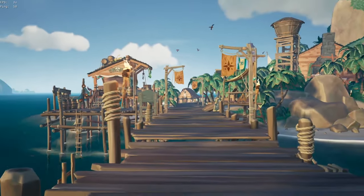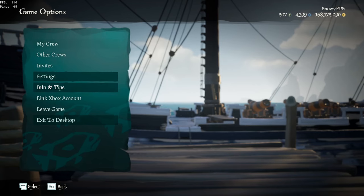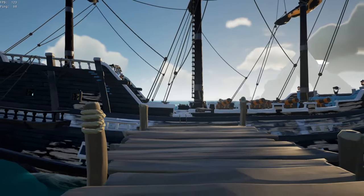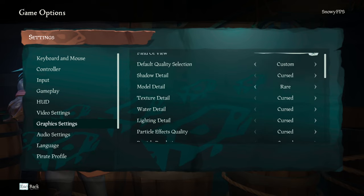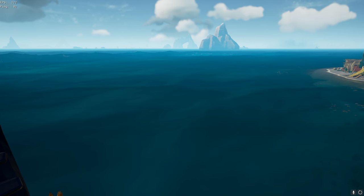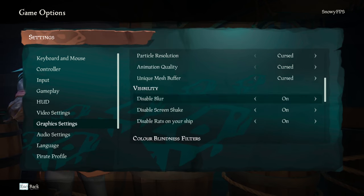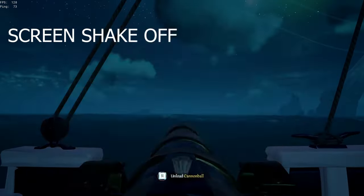Now for graphics settings. Your FOV should be maxed out — this helps you see more, there's no reason to have it lower. All my settings are turned down to cursed except for model detail, which helps with visibility in water and helps for seeing players in general. These are the best PvP settings to use. You should disable blur, disable screen shake, and disabling rats is preference — it just shows when you're hitting mid.